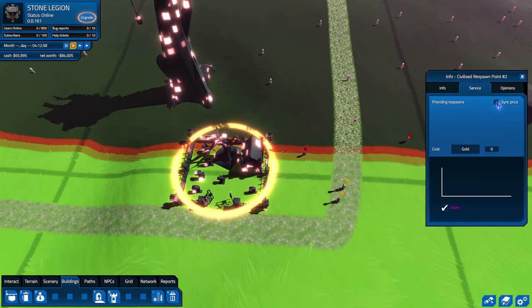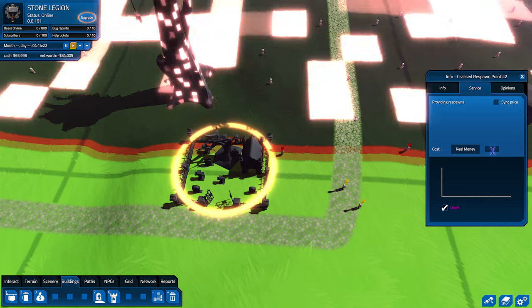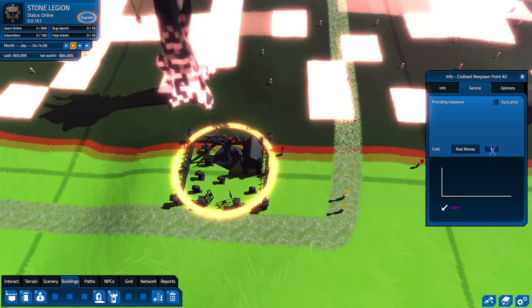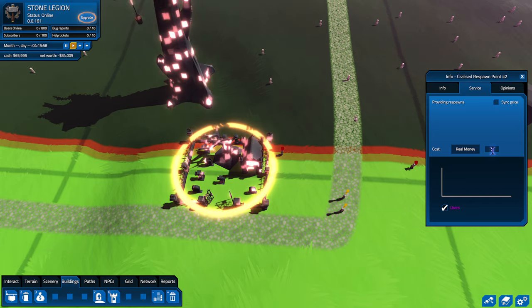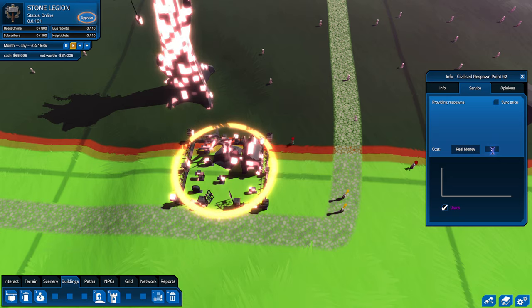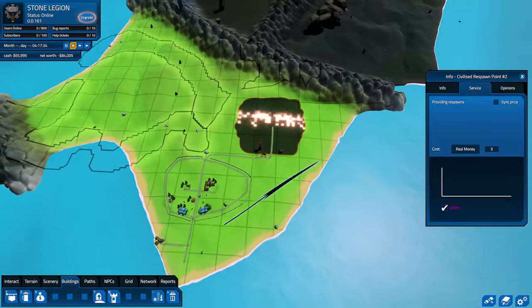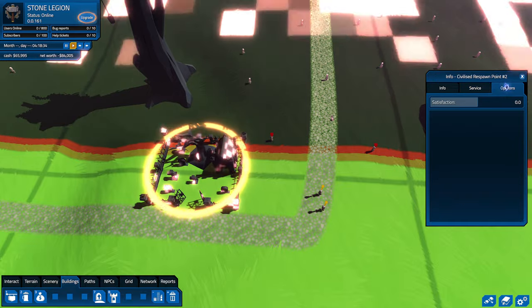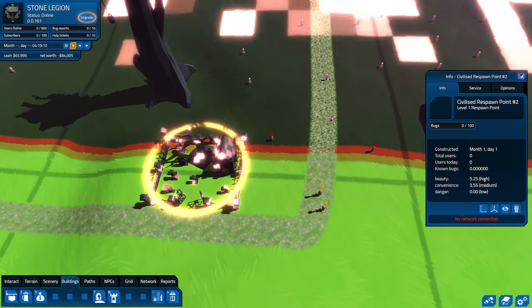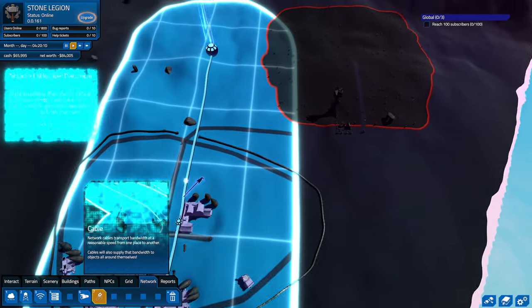I was thinking of charging for this respawn point. You can click it and do a service — don't sync price, and set it to real money, say $5. So basically, if you want to spawn at this one, you have to pay five real dollars. They're already paying $40 for the game and $10 a month, and if they want to respawn at this graveyard rather than walk all the way back, they pay five real life dollars. I love it — it's evil.